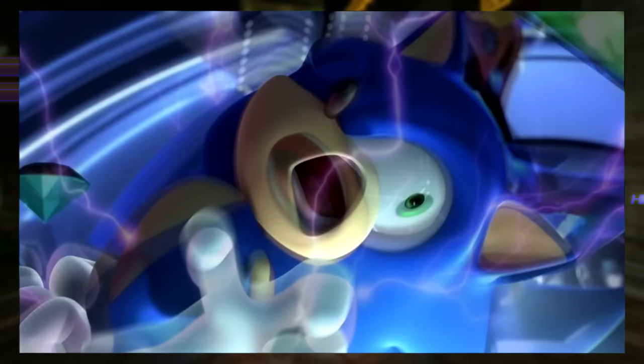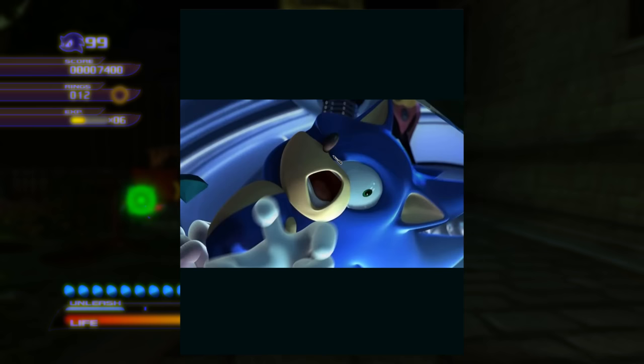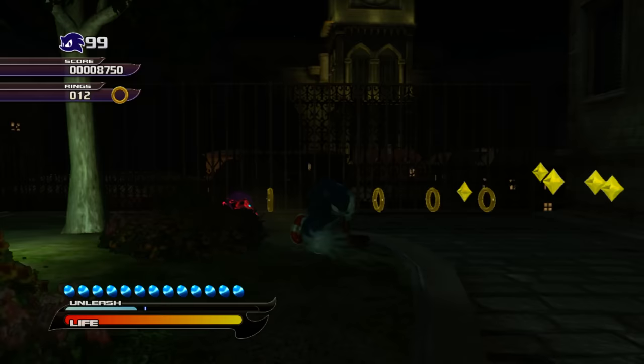Once believed to be part of the opening, it's actually quite different from the final FMV. This image was found to be sourced from a March 2008 leak of images that included pictures of a work-in-progress intro FMV, along with other images of Unleashed. Now let's start by covering the differences between the E3 demo leftovers and the final game.